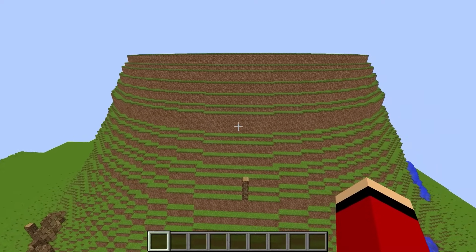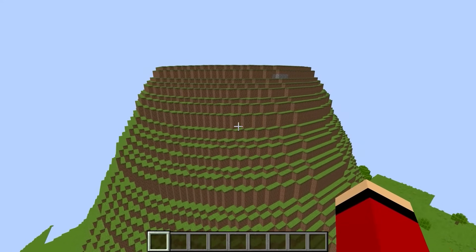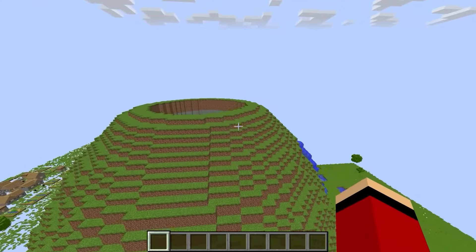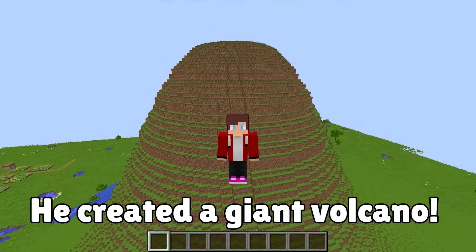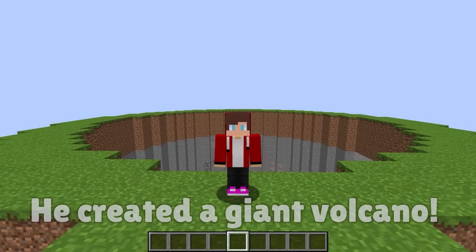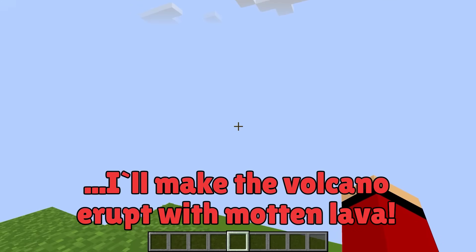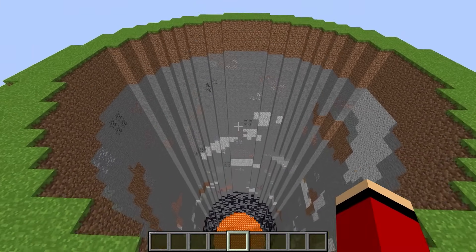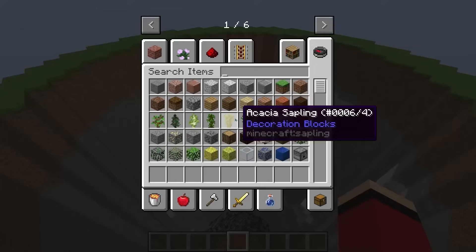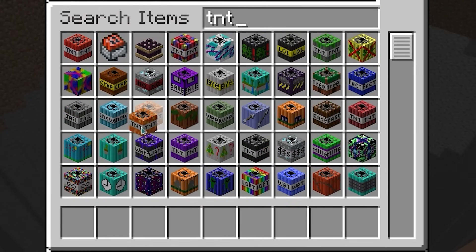It just keeps growing — this is shaping up to be a massive volcano! The ground keeps on rising! At this rate, the mountain will keep growing forever and ever! Bigger and bigger and bigger! It's finished — a humongous volcano's been born! It's incredibly big! I'm at the volcano summit now. Next, I'll make the volcano erupt with molten lava! Let's use this kind of TNT — all I have to do is set it up!